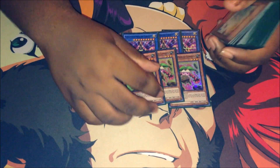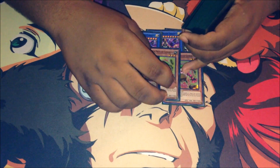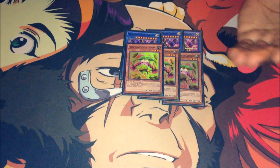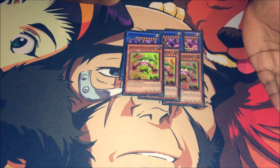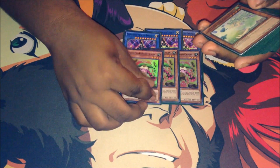Next I play triple Prediction Princess Coinbitch. She basically just helps to bring out the level 3 or lower flip monsters, so you can bring out a Shadoll Hedgehog or a Falco — really powerful.